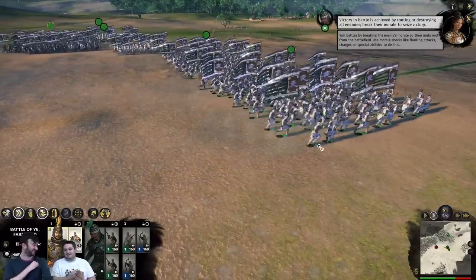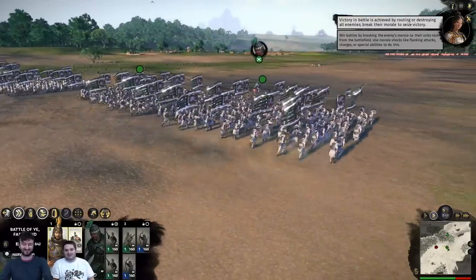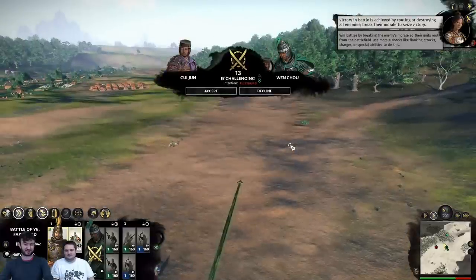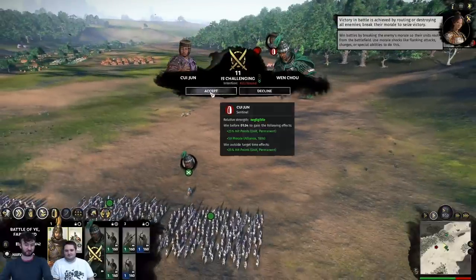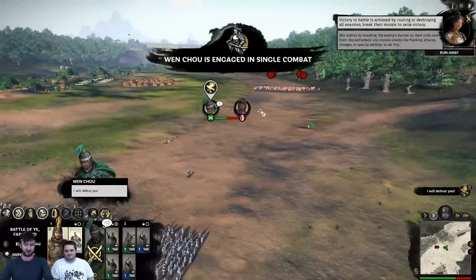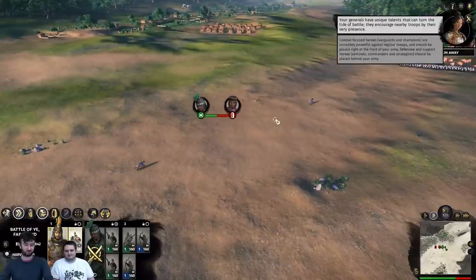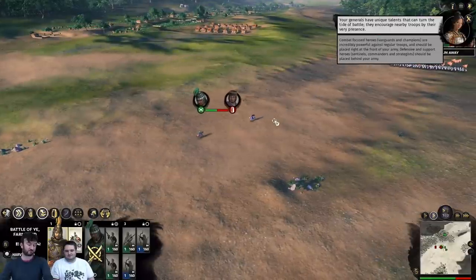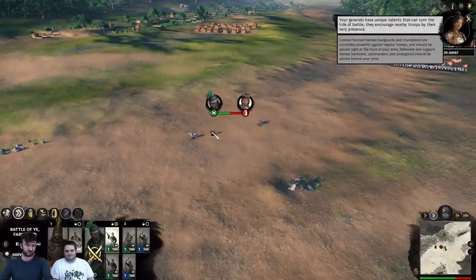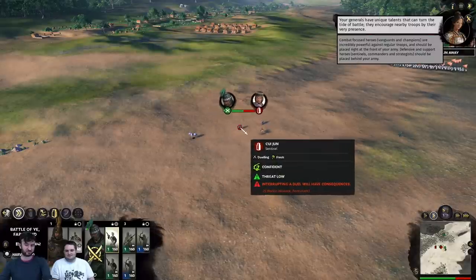Afterwards you see all the bodies and just the flags sticking out. Here we've been initiated a duel challenge, which we are going to accept. The two characters will now meet each other in the field and duel. No one else can interfere with this, but you can choose to interfere — though it's considered dishonourable and you'll be given consequences for doing so.